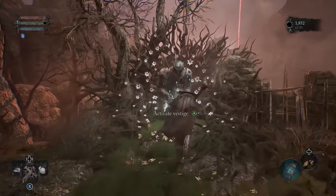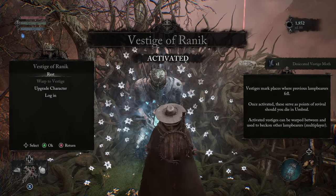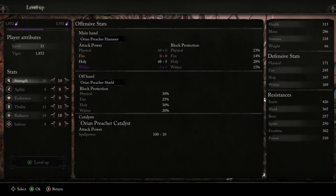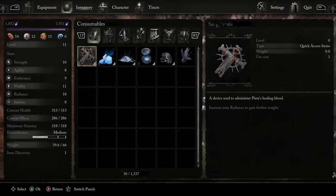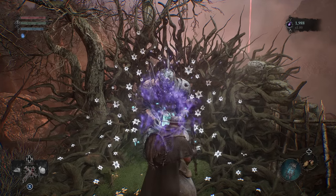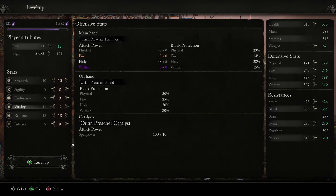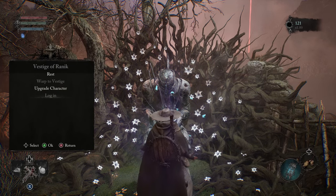Before we go into the boss fight, we're going to see if we can't spend some resources and get a level here. We are just barely short, so we did pick up a skull item earlier — we're going to go to our inventory and pop that. That should give us enough to level up. For our first couple levels, I'm going to suggest you focus on vitality and endurance. If you feel you don't have enough to attack or roll, get some more into endurance, but getting our vitality up to 20 should be one of our first goals here.